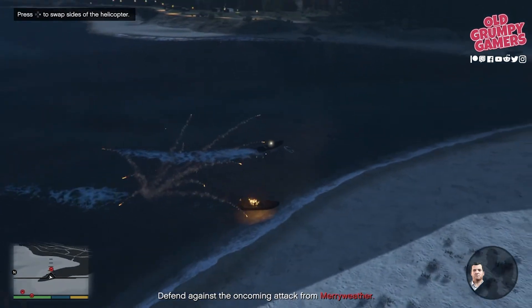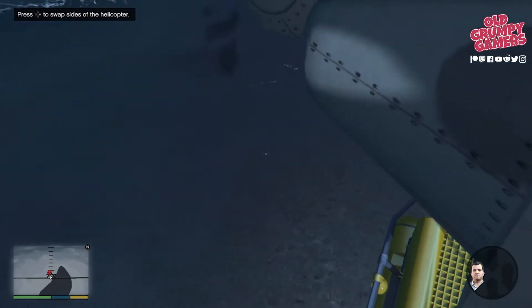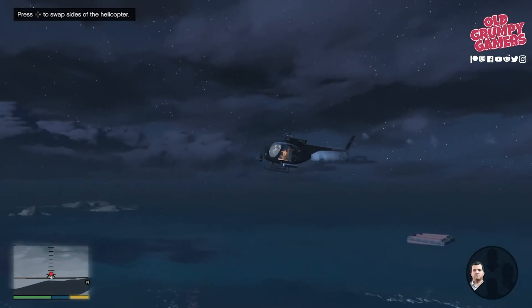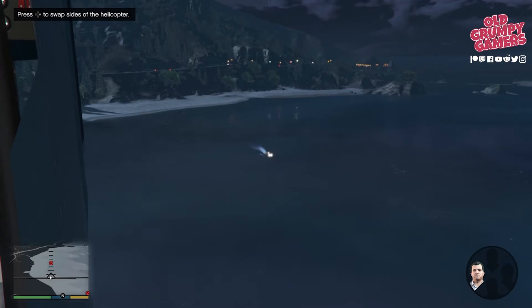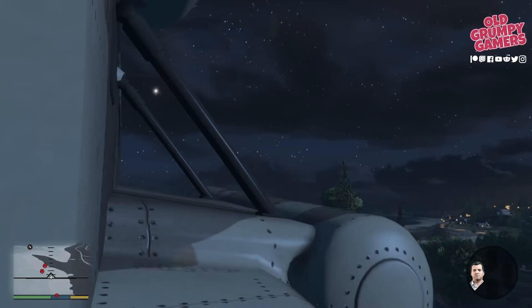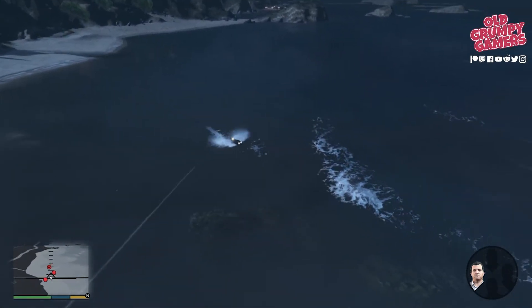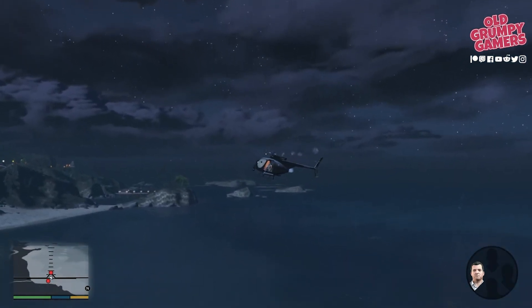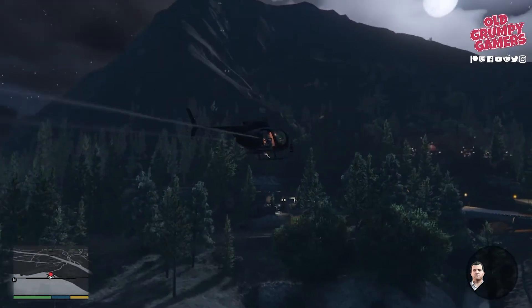They've sent some boats after us, so we're onto the rail shooter section, having swapped to Michael. Just need to take out the boats — fairly straightforward — and a chopper as well. Take out the shooter then the pilot. One more boat and a few extra enemies — line them up and just shoot. The boats are probably a bit more of a threat than the chopper to be honest.